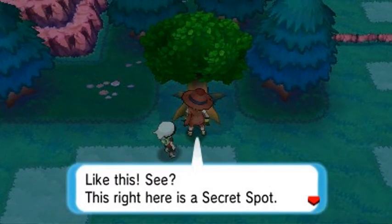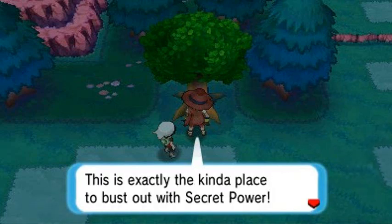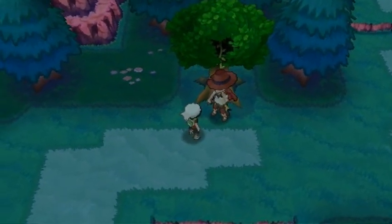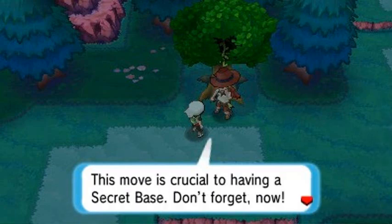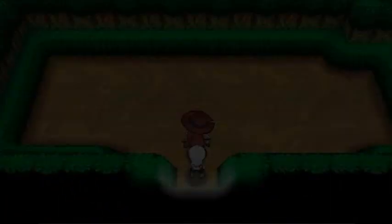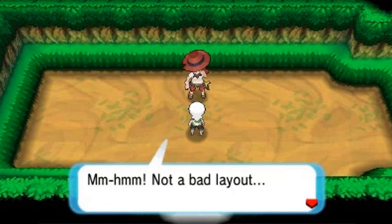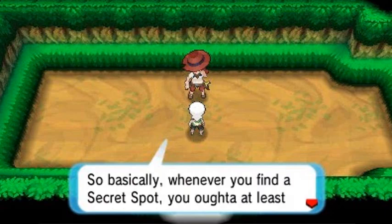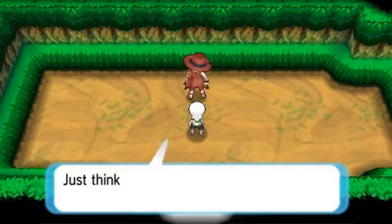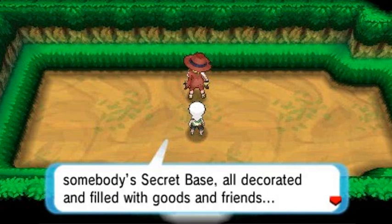Secret Power can help you find entrances to hidden places — that's why I like to call them secret spots. He instructs me right here: 'See this tree? This is exactly the kind of place to bust out Secret Power.' And look at that — oh yeah, I never get tired of that! That's all there is to it — finding the secret spots and creating the entrance to a secret base. This move is crucial to having a secret base. And look at that — it's pretty homely, pretty big, not a bad layout.